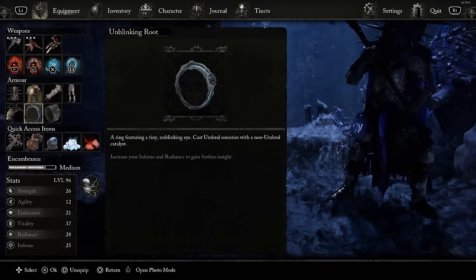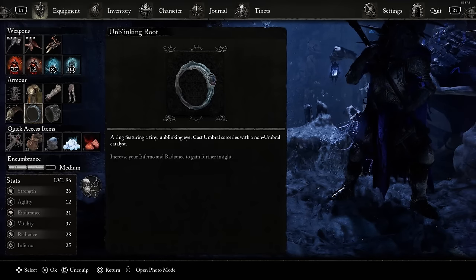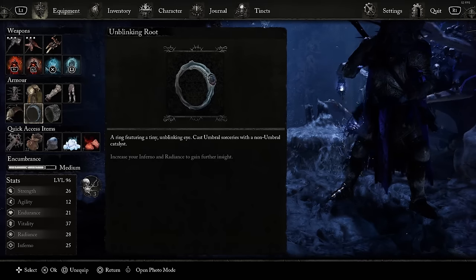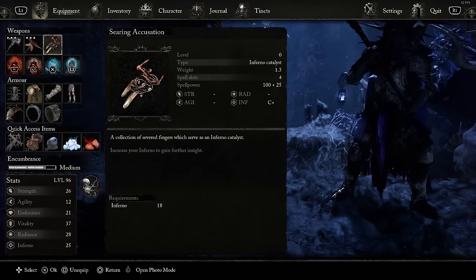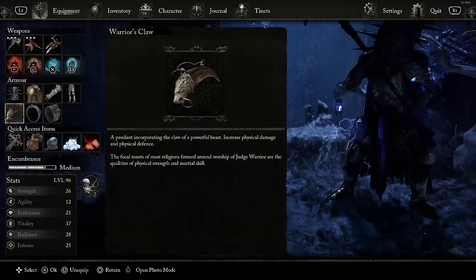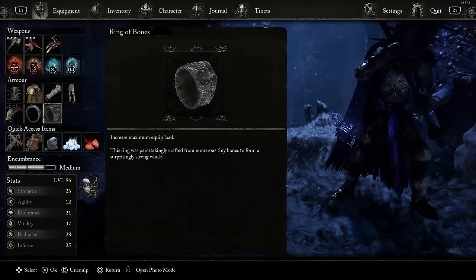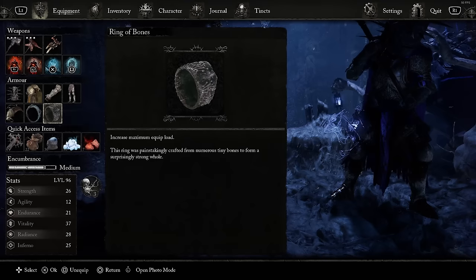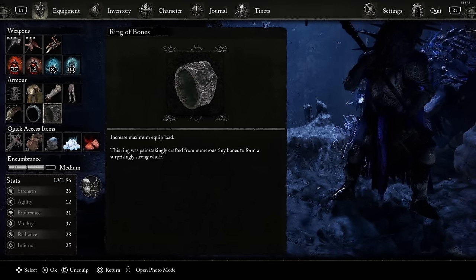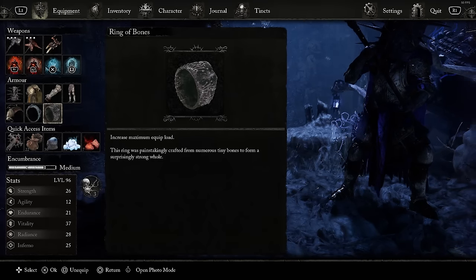Another big thing I like on this build is having the Unblinking Root, because it makes it so I can cast Umbral Sorceries with a non-Umbral Catalyst. That makes it so I can use Umbral with an Inferno Catalyst, which is very nice so I can use all these spells. The pendant is going to be the Warrior's Claw — that's like the best pendant you can get for it. The second ring is whatever the best ring you can get is — there are rings out there that increase your physical damage by around 10%.